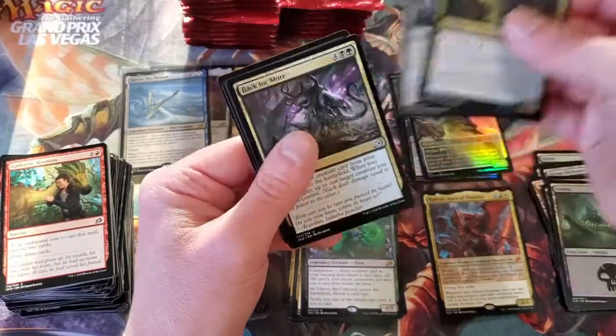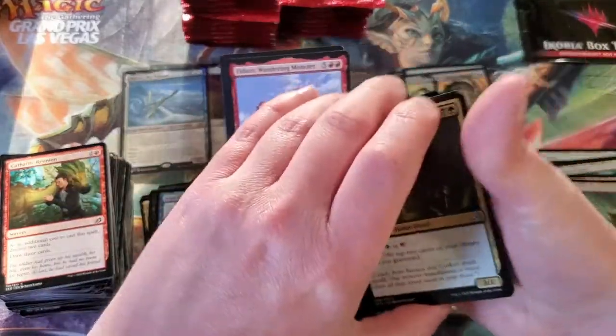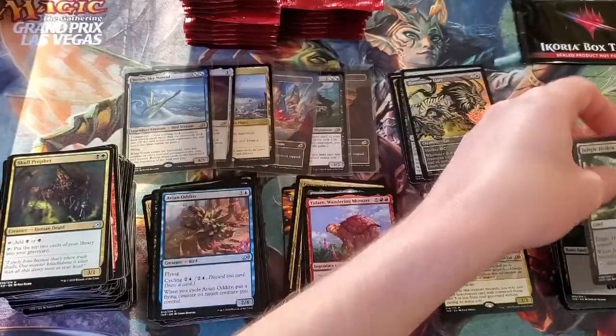Skull Prophet and Zagoth Crystal. And we got Yudaro, Wandering Monster. Is he turtle-y enough for the Turtle Club? You decide.